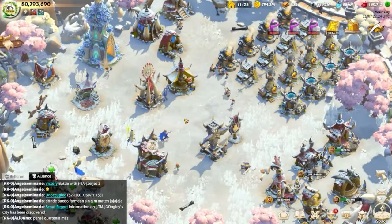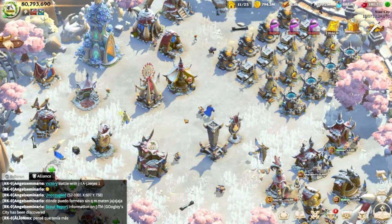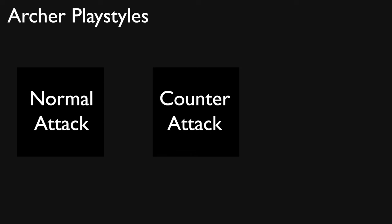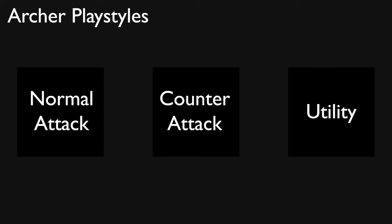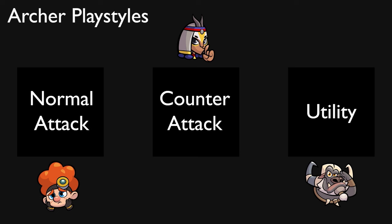Now currently in the meta, there are three playstyles or use cases for archers. Being an archer main myself, I've fallen in love with playing archers ever since I tried it. There are three main playstyles: the normal attack playstyle, the counter attack playstyle, and the utility playstyle. These playstyles correspond to different hero pairings which either increase normal attack damage, increase counter attack damage, or provide utility to the team. Now briefly, let's talk about archer range compared to other troop types before we discuss the different playstyles.